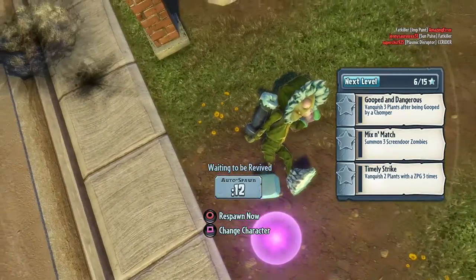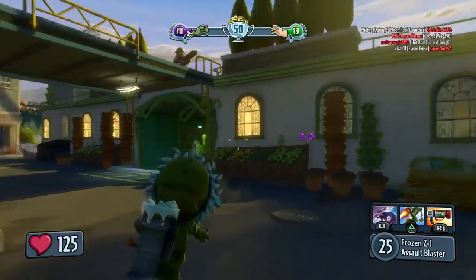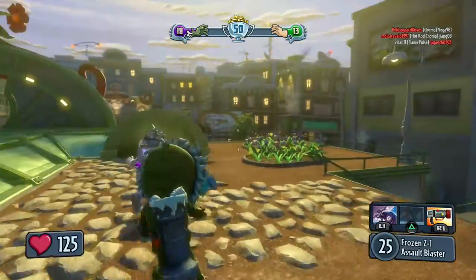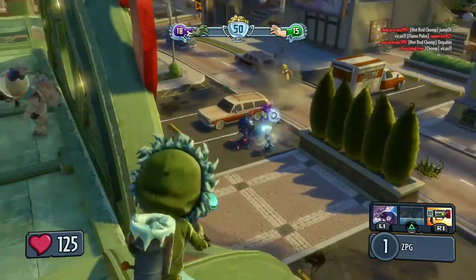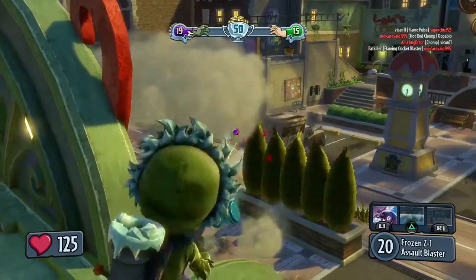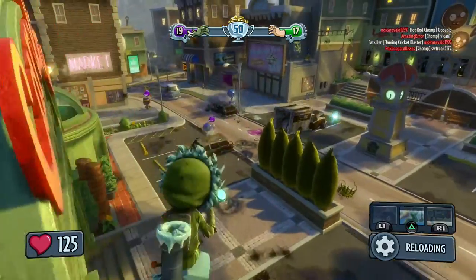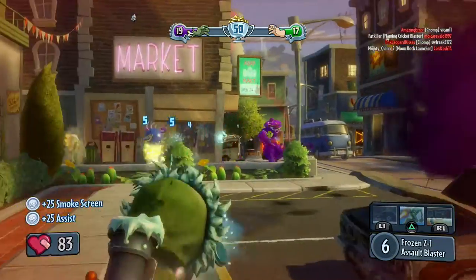Looks like nobody's gonna revive me, but that's okay — we're still doing pretty good as a team. We're gonna wanna jump up here and ZPG some of those guys if we have the opportunity. If we can ZPG these guys — boom! That did do a little bit of damage. Now we just need to keep shooting at him. Throw that smoke on him. They are everywhere — there's chompers all over the place right now. There's a chomper party.